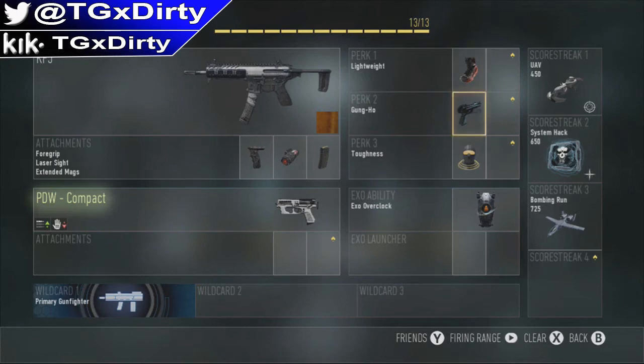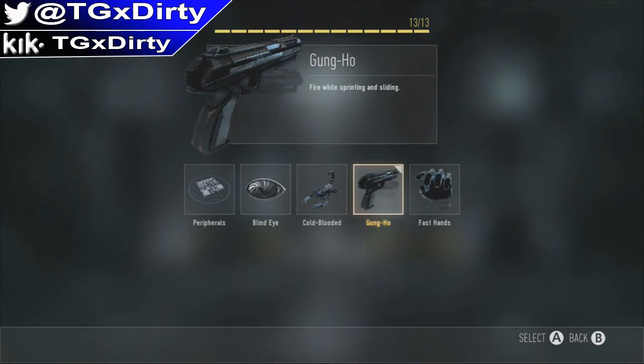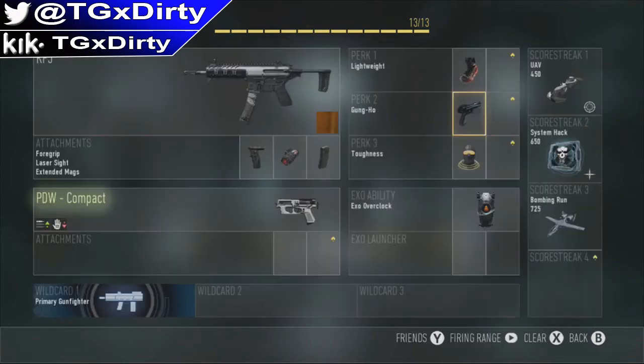On to Perk 2, I'm using Gung-Ho, and this is probably my favorite perk for a submachine gun ever in any Call of Duty. It gives you the ability to fire while you're sprinting and sliding, and that's huge — especially using a submachine gun in close quarters. You're going to be sprinting, you'll see someone, and you probably won't have time to aim down sights. That's where the laser sight comes in handy, because you can just hip fire anyone at pretty close to medium range and kill them easily.